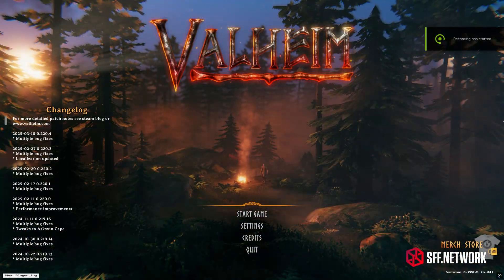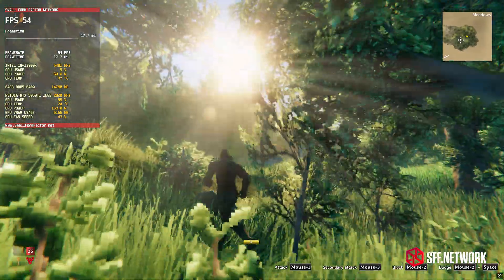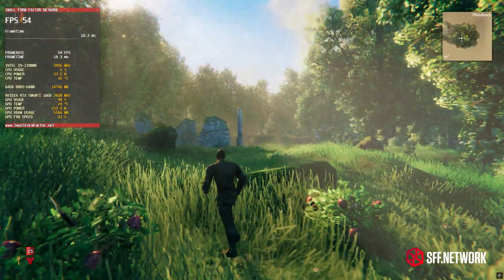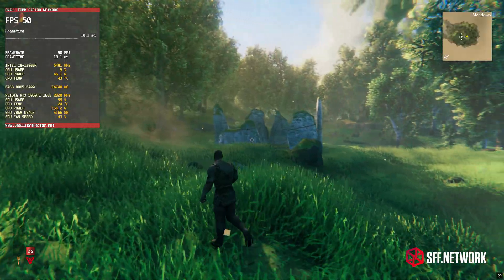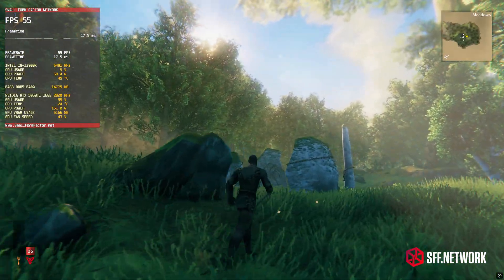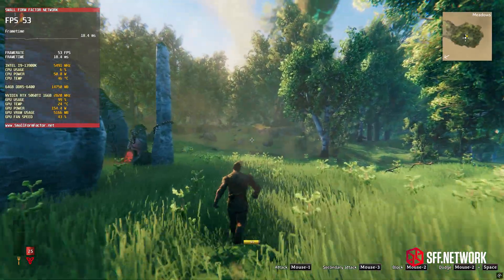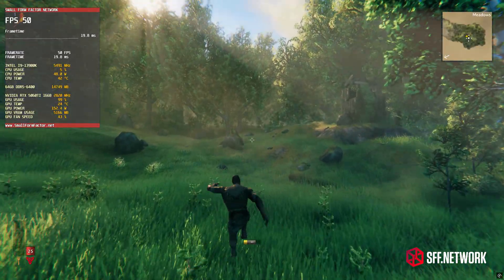In the same genre as Grounded is Valheim with its gorgeous retro voxel style graphics. Unfortunately, no matter what combination of settings I chose, it would drop below 60 FPS at 4K. That said, even at the highest settings it was running in the 50 FPS range. Definitely something you'll want to have a VRR monitor for — turn on G-Sync and it'll play quite nicely at 4K.